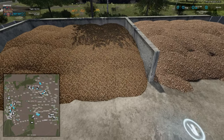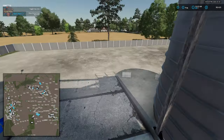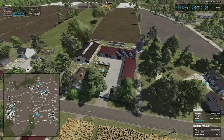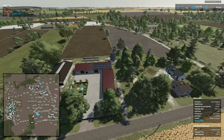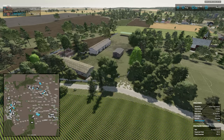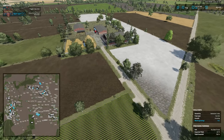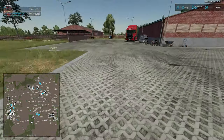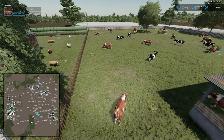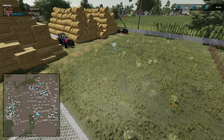Continuing up the street, we have sell points for potatoes, sugar beets, root crops, and grain. This is farm five, with the contractor yard located around the corner. The animal dealer is located right here — sadly we have static animals, but there are sounds. There's also another bale sell point in the area.